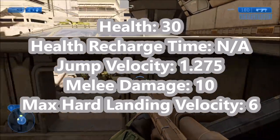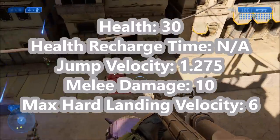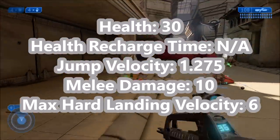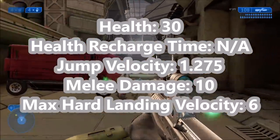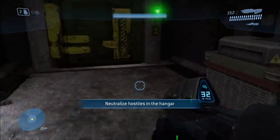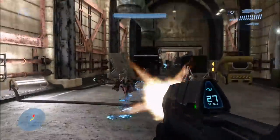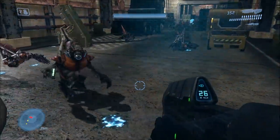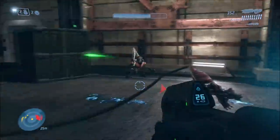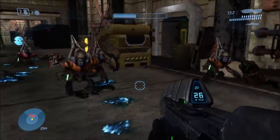However, Halo 2 Grunts can jump much higher — at a velocity of 1.275 meters per second, compared to just 0.07 in Halo 1. They also have 10 points of melee damage, but it's the kind used to smash obstacles like crates out of the way rather than attacking the player. And they can survive much larger falls, up to 6 meters per second, compared to just 1 in Halo 1.